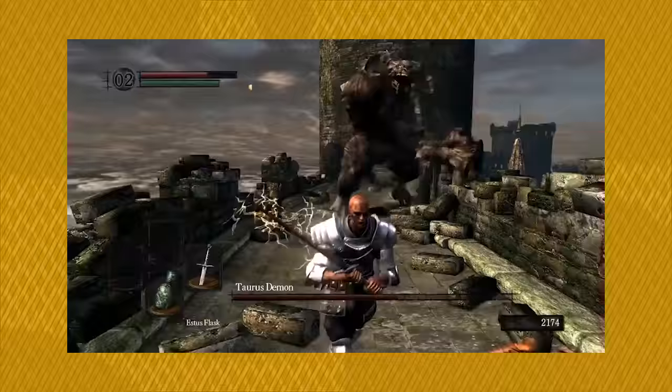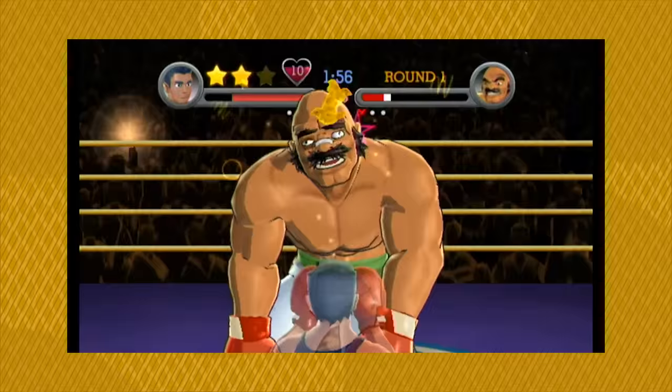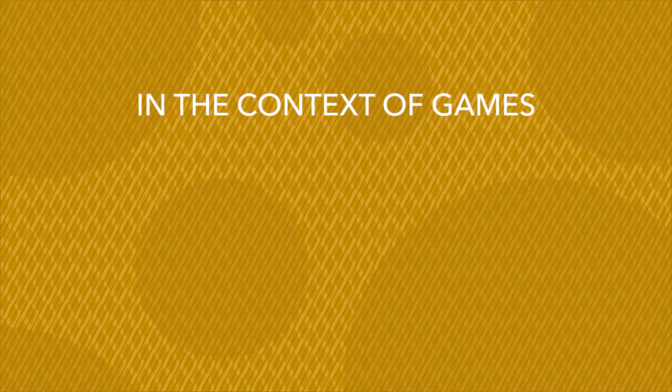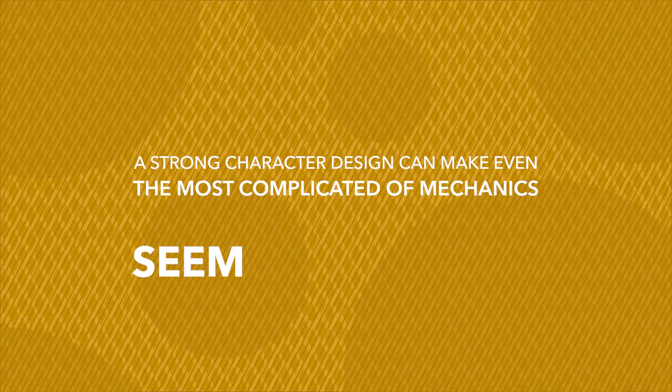In Dark Souls, there is so much more emphasis on how an enemy moves rather than just how it looks. There is a similar emphasis on animation in other games such as the 2009 reboot of Punch Out or the Monster Hunter series. But regardless, in the context of games it's incredibly important that our character design evokes what those characters can do. A strong character design can make even the most complicated of mechanics seem more simple.